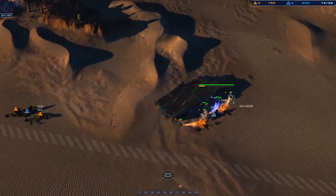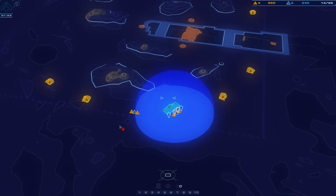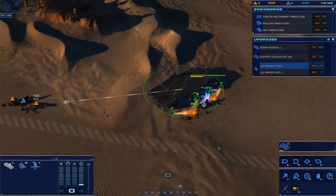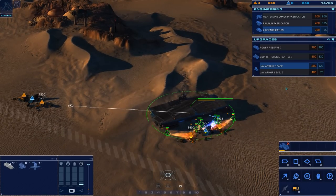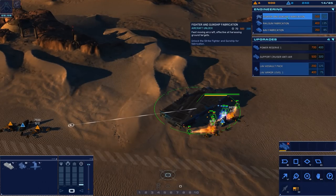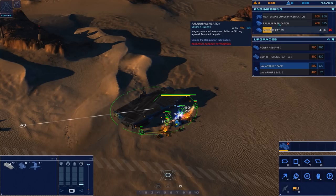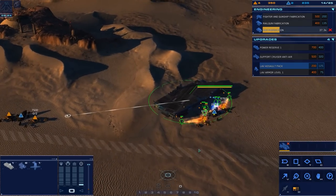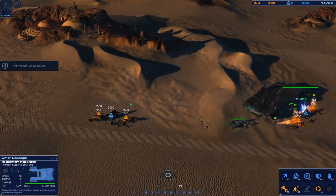Then I think we'll start harassing the enemy and trying to find out where he is, because I've got no idea. He must be on the other side of the map. I don't think there's any point moving the carrier — if we stay where we are, we'll be okay. Support cruiser is now built.